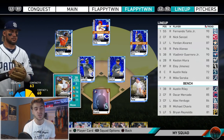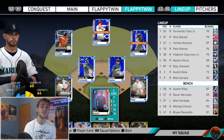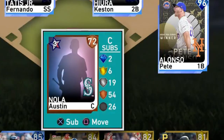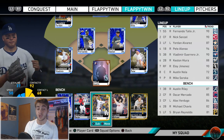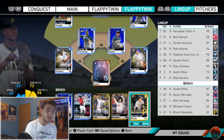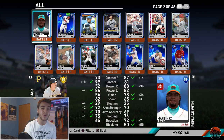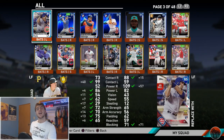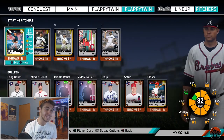In the infield we got Pete Alonso, Keston Hiura, Fernando Tatis Jr., and Vlad Jr. Unfortunately there's not really any good catchers, so we got Austin Nola. On the bench we got Austin Riley, Austin Meadows, Alex Verdugo, Michael Chavis, and Brian Reynolds. As a Rays fan I'd love to have Brandon Lowe on here, but despite being an All-Star he's a bronze.